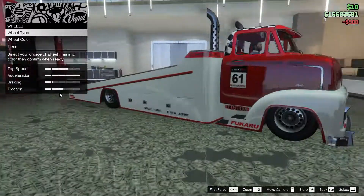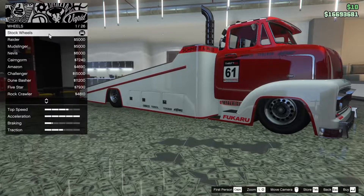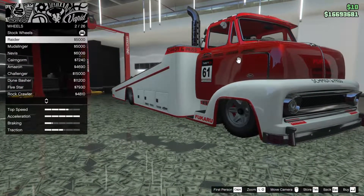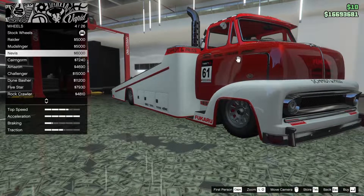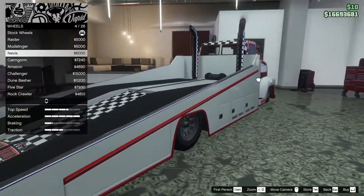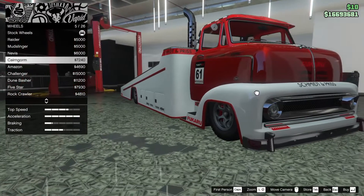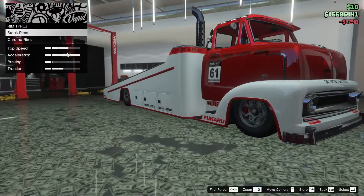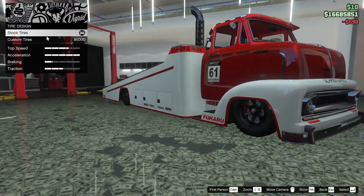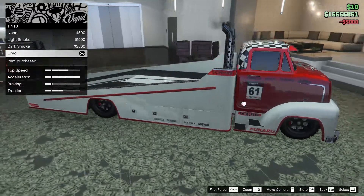For the wheels we have a few options. I almost feel like off-roads would look the best on this truck, but the stock wheels look really good too. The Cairn Norms look pretty clean - yeah, we're gonna go for these and paint them black. For the tires we could put a design on them but we're not going to. Bulletproof tires of course, and window tint all the way out.